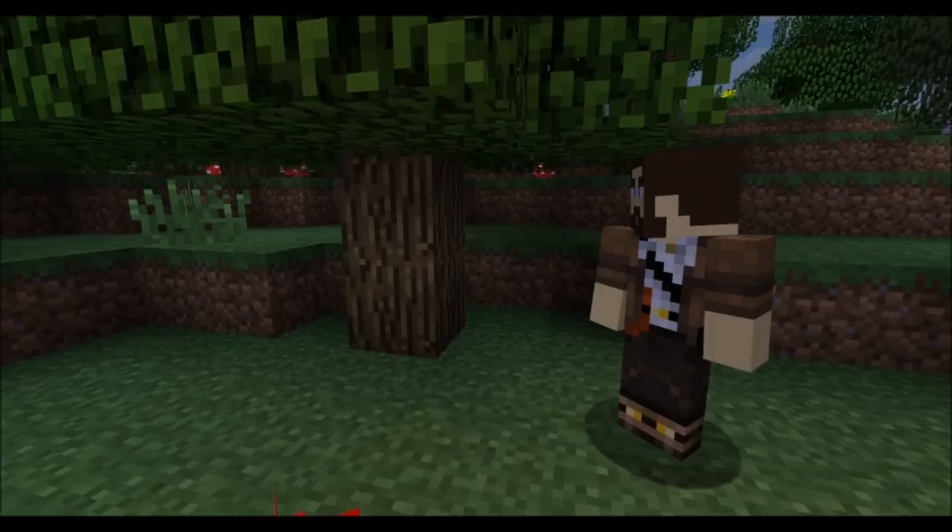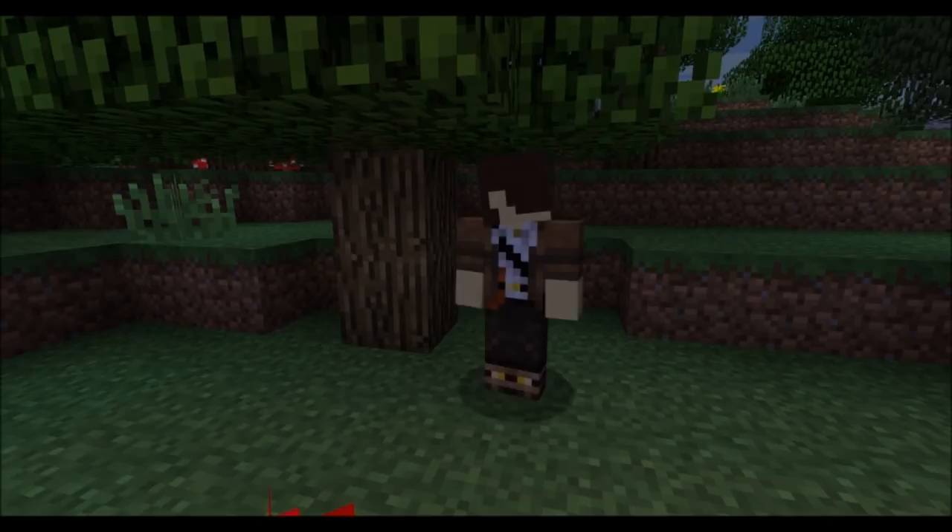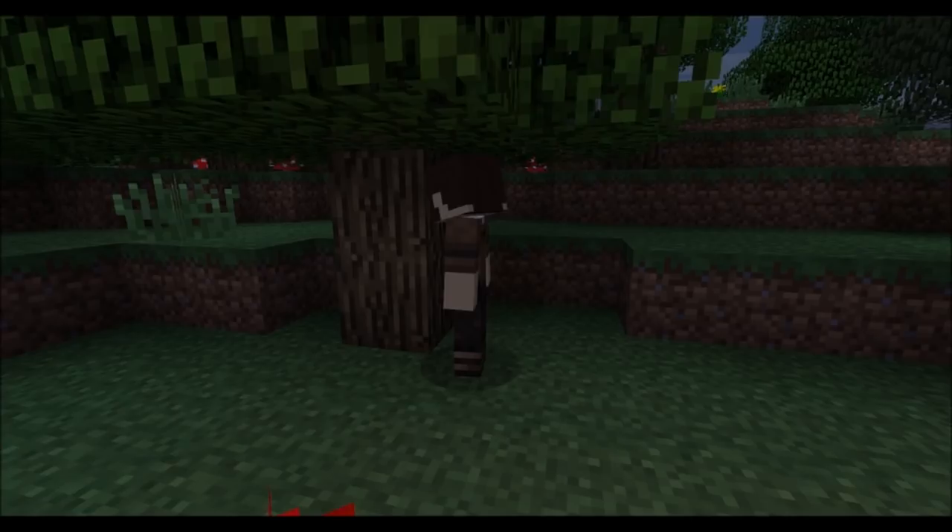Whenever you start a Minecraft game, you need to have some resources ready for the night. So we'll first start off by cutting down a tree. We'll do it with your bare hands. Look at the tree and hold down left mouse button. Don't tap it like this, just hold it.